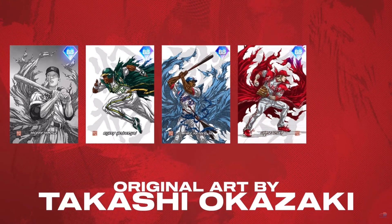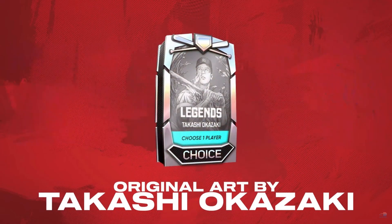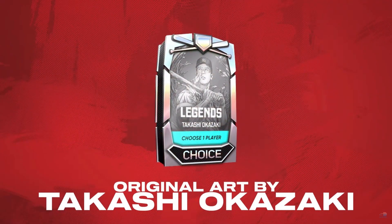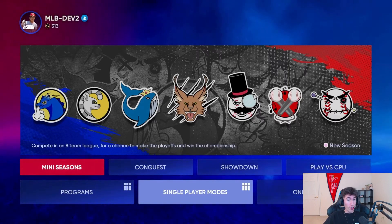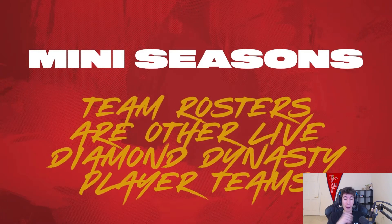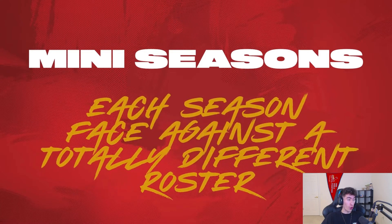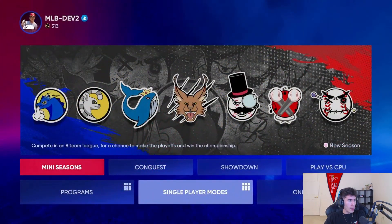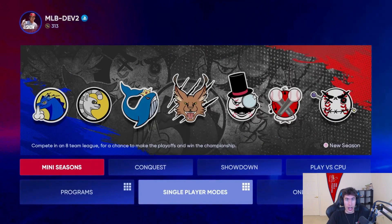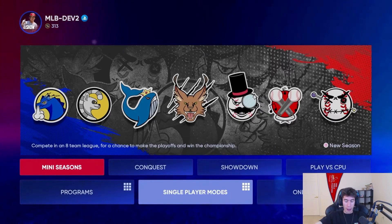The first thing we have are the five legends with that really cool art made by the same guy who made the special cover, available in a special legends pack where you choose one player. The first big news from this feature premiere is the brand new mode called Mini Seasons — an offline play versus CPU mode. There are going to be eight teams that you play against, and each team is randomly filled with a real person's Diamond Dynasty roster.